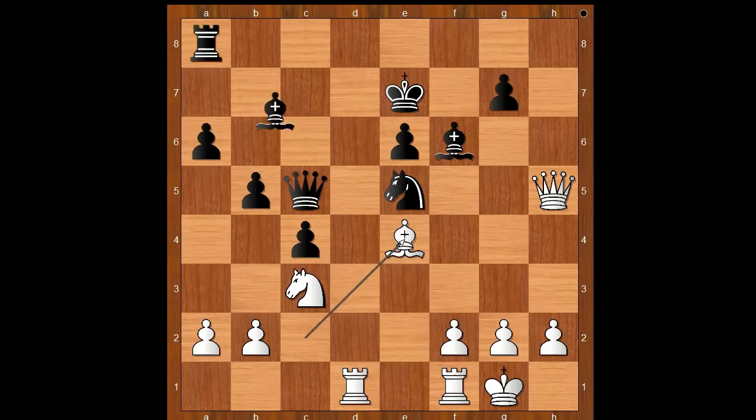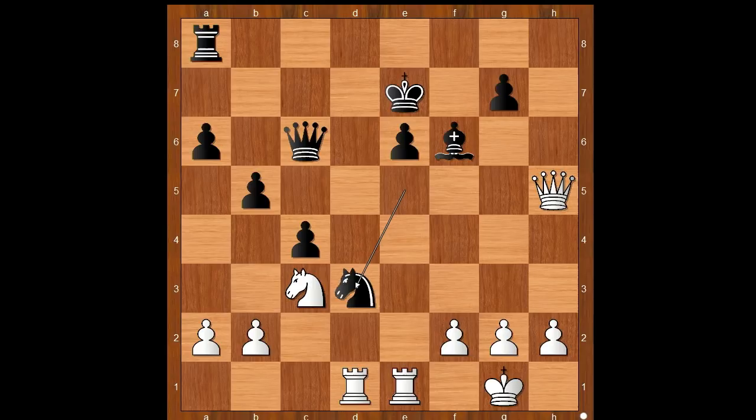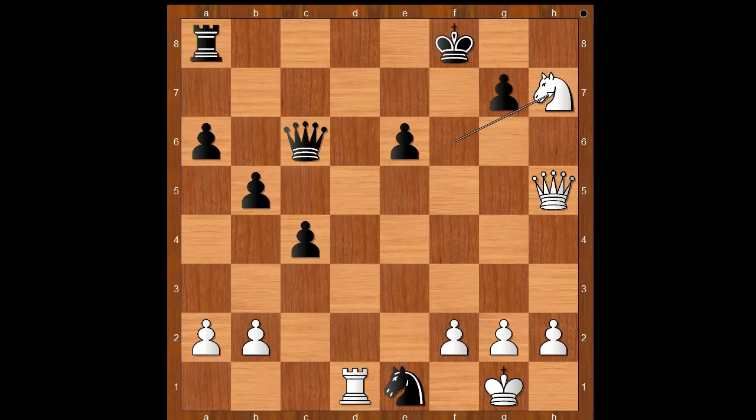Humpy Koneru played bishop to e4, bishop to c6, bishop takes on c6, queen takes on c6, rook from f to e1 — lining the rook with the black king — knight to d3 attacking the rook, knight to d5 check, king to f8, knight takes on f6, g takes on f6. Of course, knight takes on e1 doesn't work because of knight to h7 check, and after king to g8, rook takes knight. Back to our game: g takes on f6.